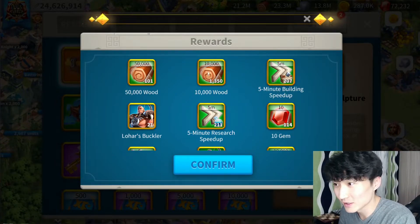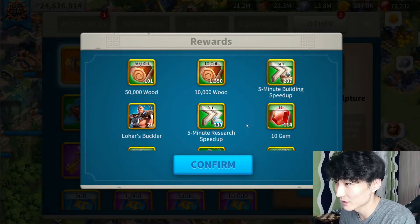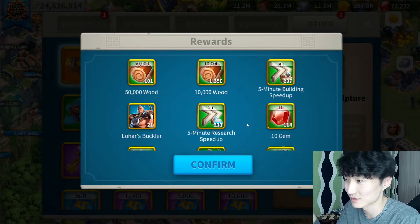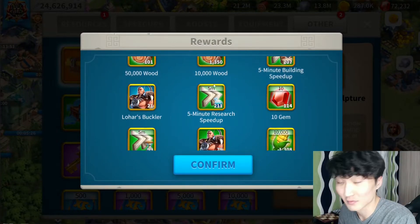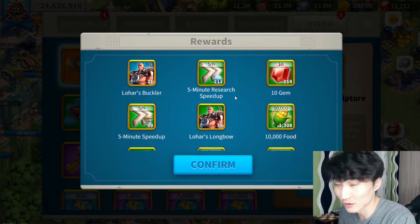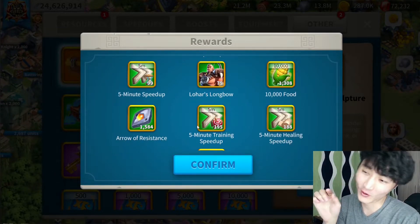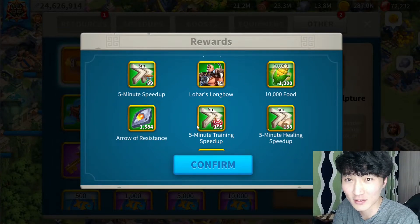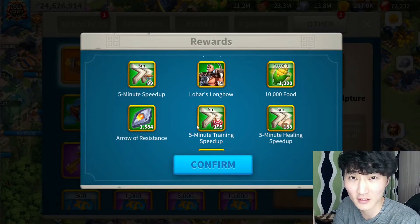That's a decent amount of resources — almost over 1000 gems. So that's good information: 1000 bone necklaces equals almost 1000 gems. A decent amount of speed ups, and almost 1600 arrows of resistance. If I were to open 1000 supply boxes I would only get 250 arrows of resistance — here it's like six times more.